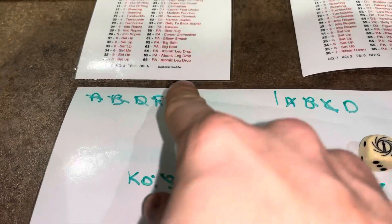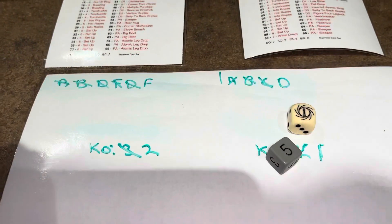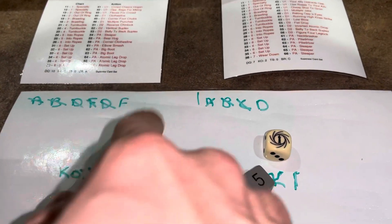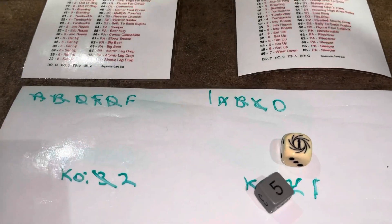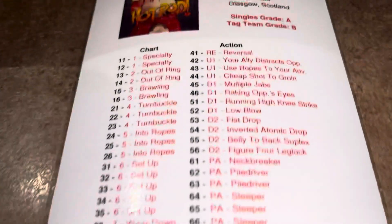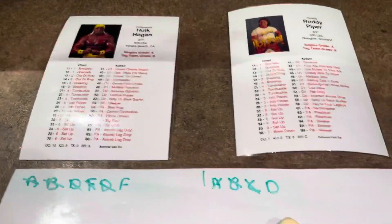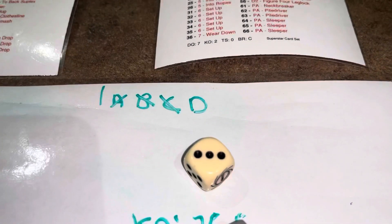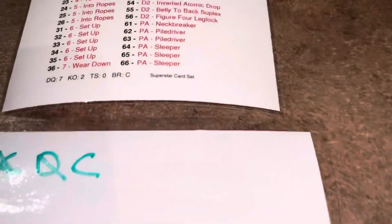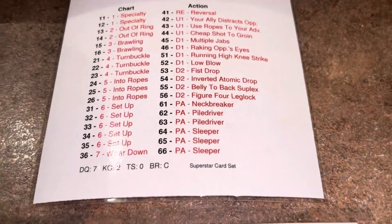The game suggests tracking multiples of the same grade — FFF — because narratively, each letter represents around two minutes of actual fight time. Piper continues offensive and rolls a 43 — up one. Using the ropes to his advantage, Piper takes a breather and goes up from D to C. Piper rolls again — another pin attempt, putting Hogan into a sleeper hold.